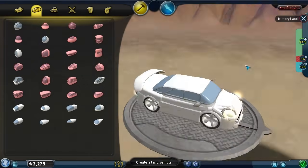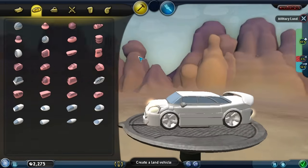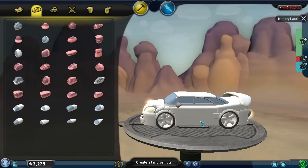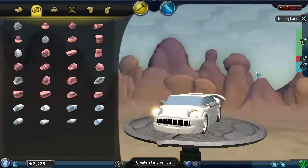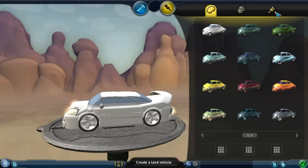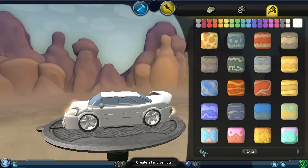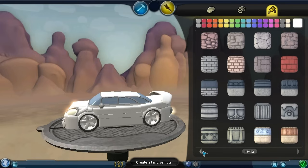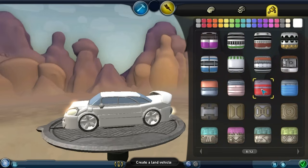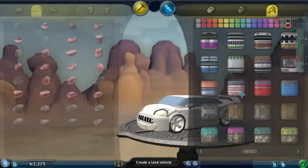There we go — I think that is our land vehicle. I really like that. Let me just reposition it — okay, there we go. Now let's go paint this bad boy! I kind of want it to have a red shade — that would be pretty cool. Let's see how this texture looks. That's not a good texture.